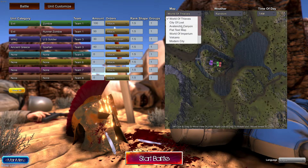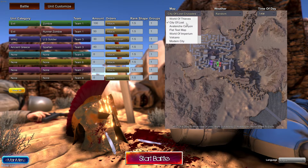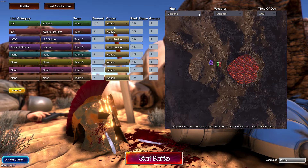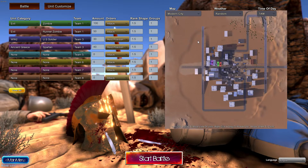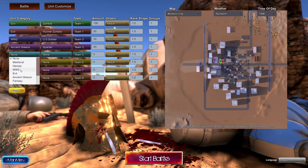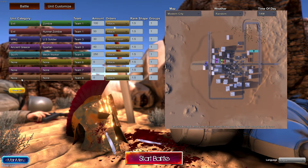Okay, we try another map. City of Lost, Flood test map — I don't want this. Volcano seems interesting. Modern city? I think this would be perfect. Let's try Mach walker and Tornado trooper. I think I will go for Mach walker.